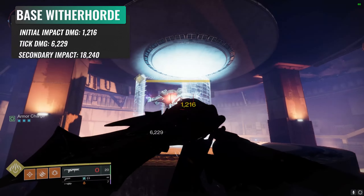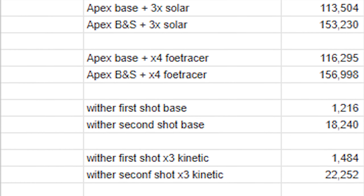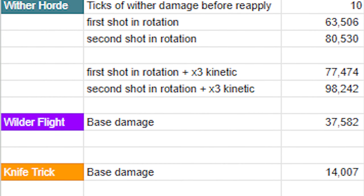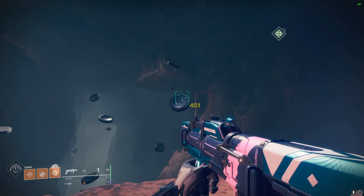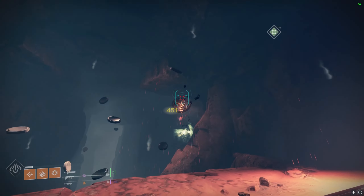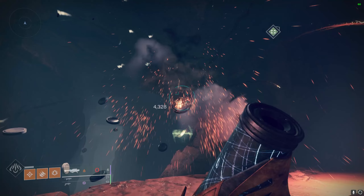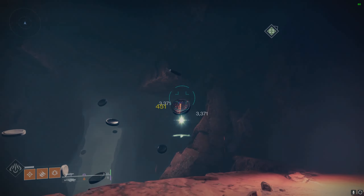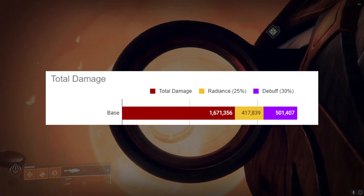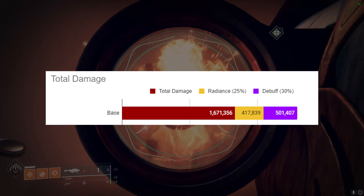After the reapply, it will be doing an increased impact damage of 18,240 till the end of the damage phase. Applying all that into a sheet to lay out the raw damage numbers: the rotation consists of Wither Horde, then Wilder Flight, then a double Apex shot, reload Apex, then start the cycle again. Doing that for a full 9 rockets, the total damage reaches 1.6 million. The buffs and debuffs are applied in the graph as well.